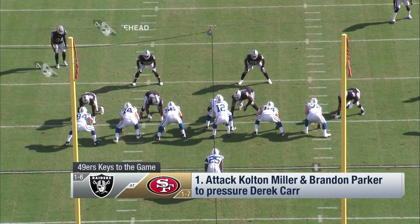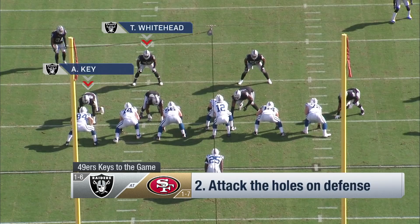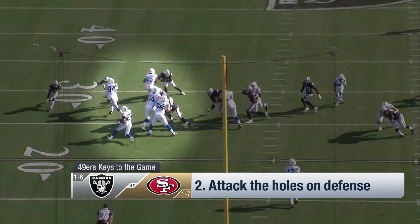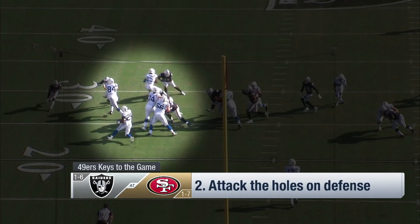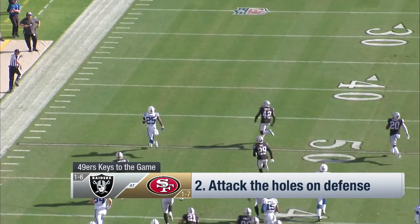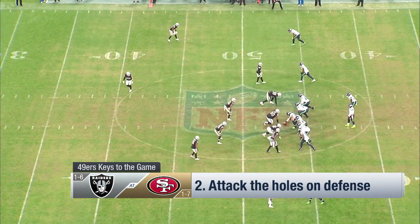Number two on our keys: you want to attack the holes in this defense. You can run outside at their defensive ends and linebackers. The Colts had a great deal of success Sunday there. The rookie Key gets blocked as a defensive end — run outside.